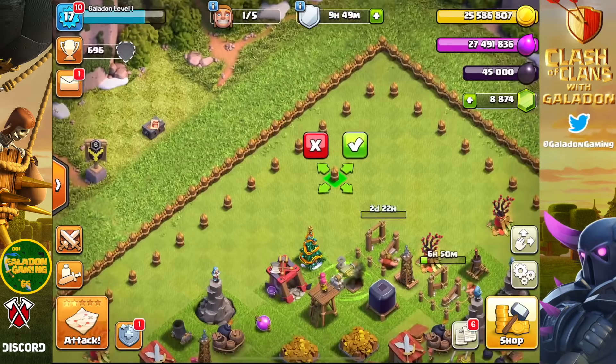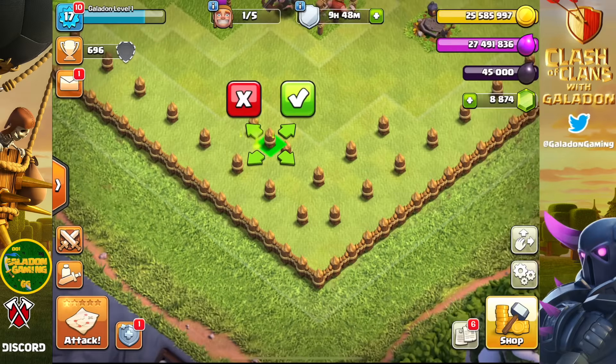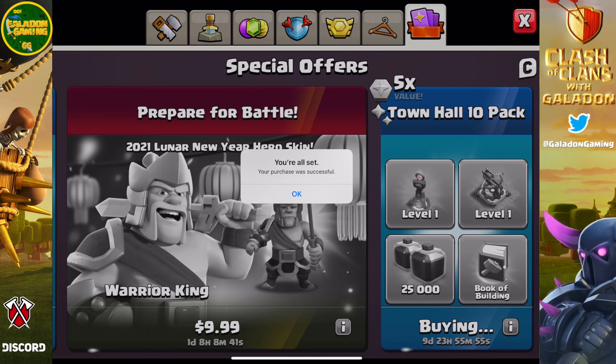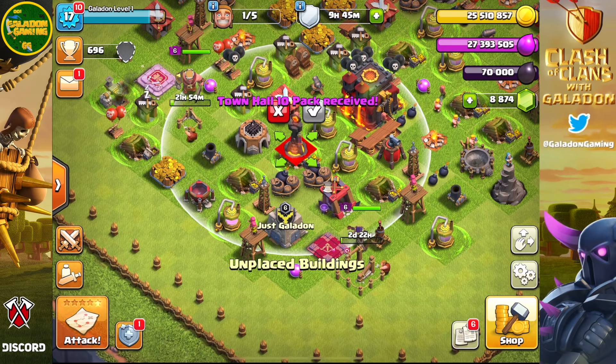We've got town hall ten — time to put down the walls and the rest of the buildings, keeping with aesthetics and making the walls look matchy-matchy. The town hall ten pack has a level one Expo and a level one Inferno Tower — perfect! Rather than spending a massive amount of gold on those buildings ourselves, this pack saves us in later upgrades as we approach town halls 11, 12, and hopefully eventually 13. We drop another $9.99 using code galadon and we've got a level one Inferno Tower and a level one Expo.